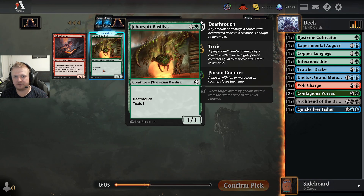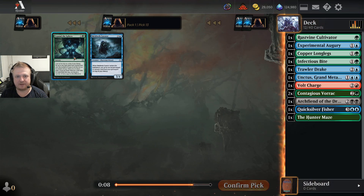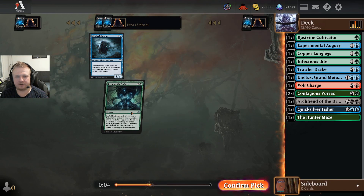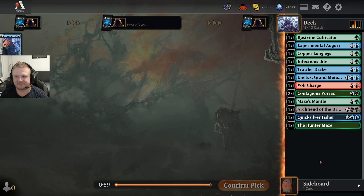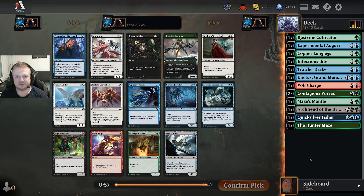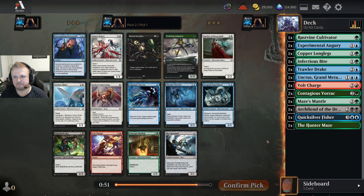Green is totally open — I might even get the Vorak back unless someone hate-picks it. I'll take the Cultivator, it's the best of the bunch. There's also the Axiom Craver still in the pack, and a Hunter Maze. I don't care about the Basilix, I already have two amazing three-drops. I don't get the Vorak back — very sad. That was a funny draft pack one.